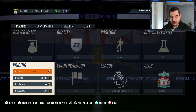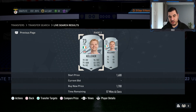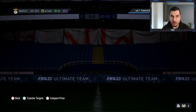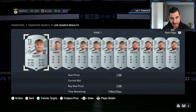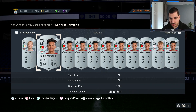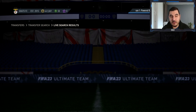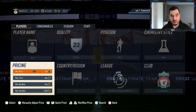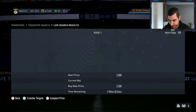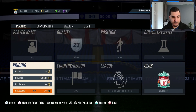The first trading method is with silvers from Liverpool. Right now they are selling for around 1700, but only Keller is listed for 1700. There are other players you can get and flip for more — Harvey Elliott, Fabio Carvalho, Adrian, and Phillips — and all of them are worth more than 2k. If we set the filter to 2.3k we can see all of them.